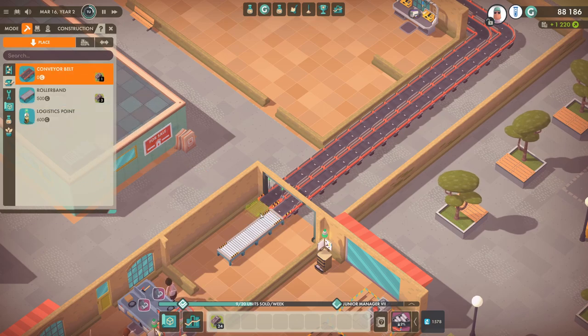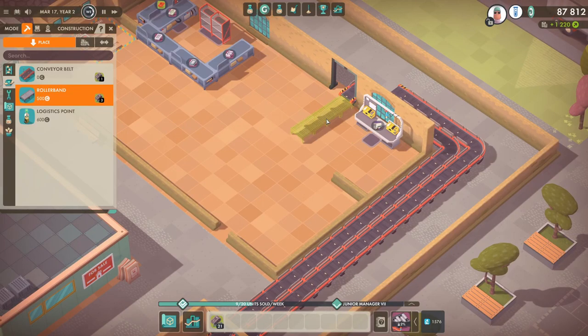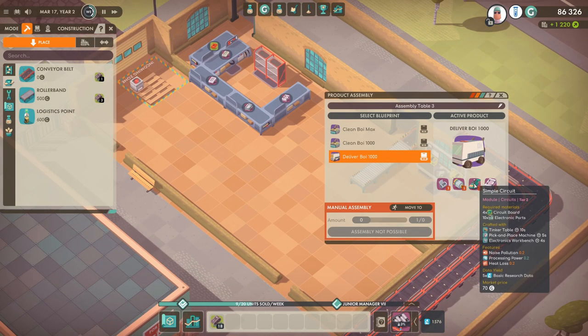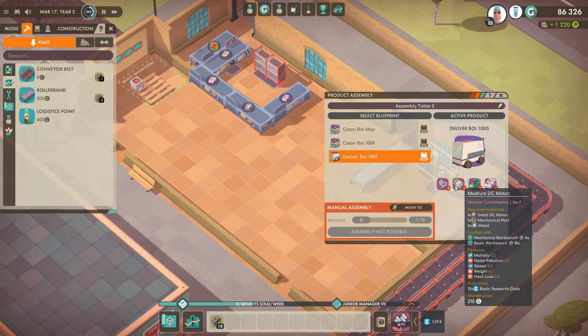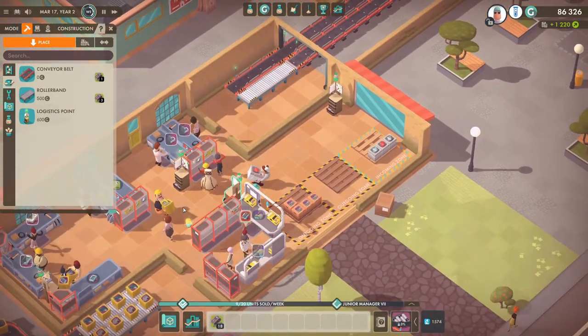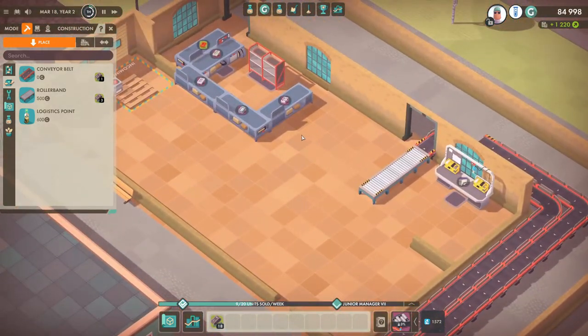Let's do the conveyor belts — we're gonna have them come into this area here, bring that all the way down there, up to there — fantastic. We need to bring that down a little bit further and put a roller band just there. So circuit boards and cases are sorted via conveyor. Medium DC motor and small compartments — we are actually making the small compartments already.